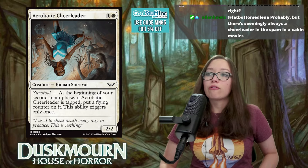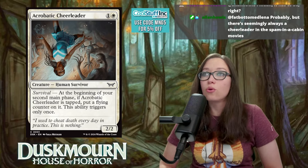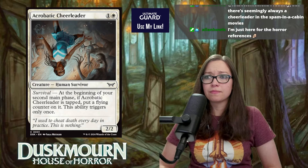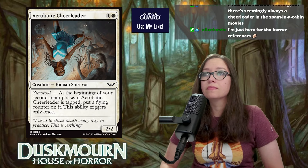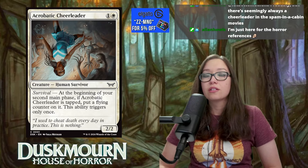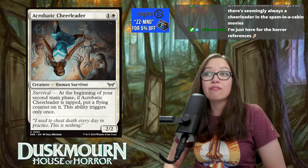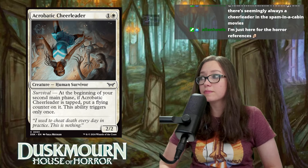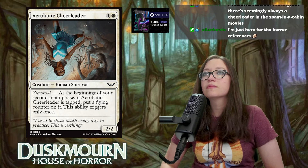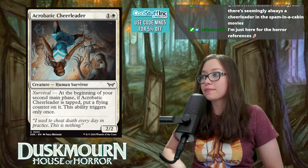Acrobatic Cheerleader is our first card — a 2-mana 2/2 with survival that says at the beginning of your second main phase, if this cheerleader is tapped, put a flying counter on it. This ability triggers only once. It's very aggressive, probably very good for Boros. Aggressive two-drops that get better over time are great, and becoming an evasive creature is exactly that. Rating: 6.